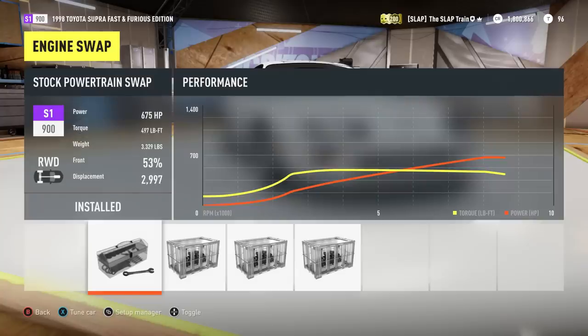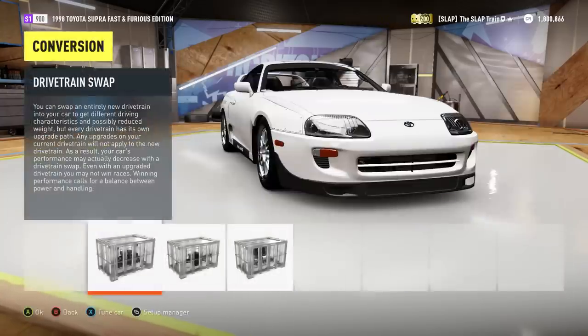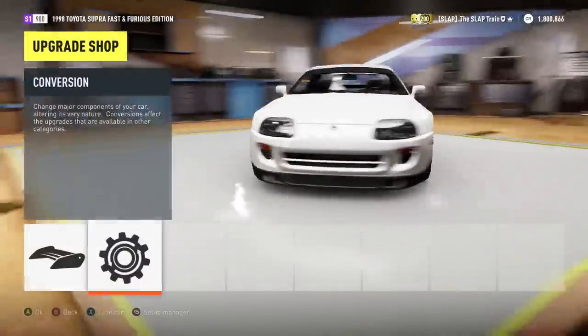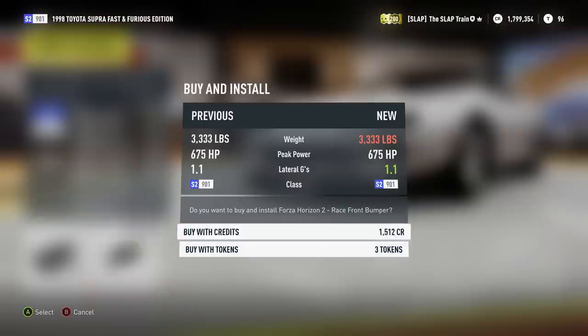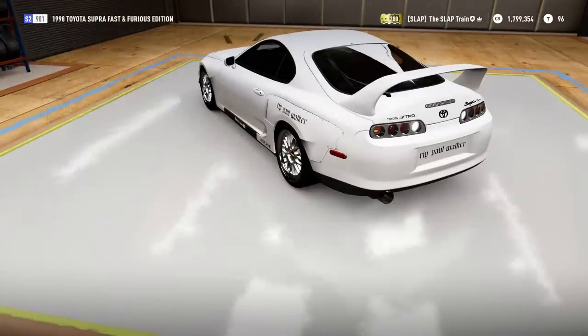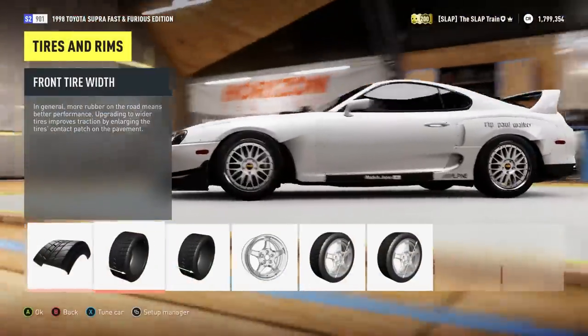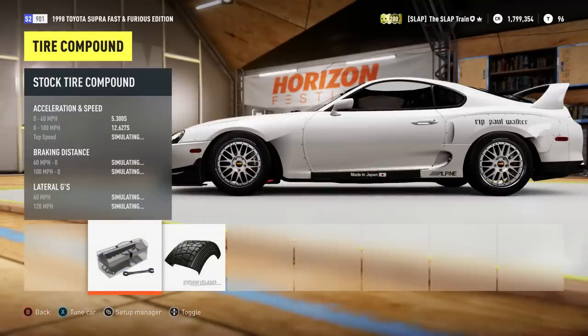For this car I'm pretty sure we're gonna be keeping the stock motor. We can do the V8, the V10, or the V12, but we're not really gonna need to do much - we're gonna leave the twin turbo 2J in here, no need to switch that whatsoever. I think I'm gonna go with the front splitter on this thing, just to keep the front end in line and hopefully not go into any damn trees.